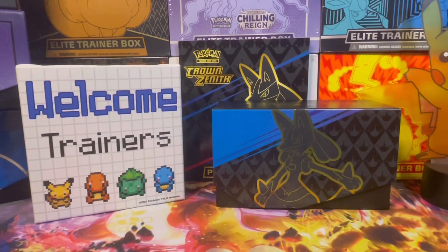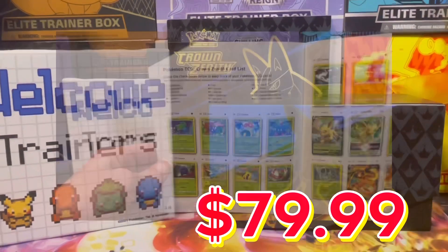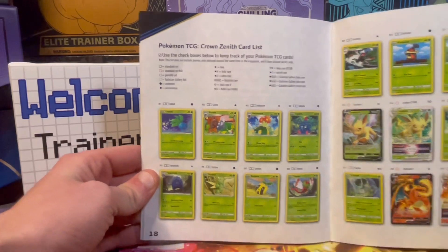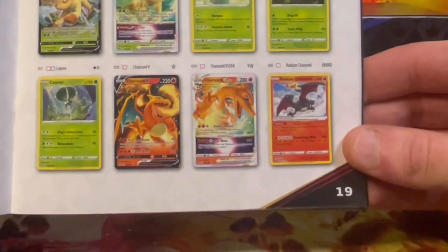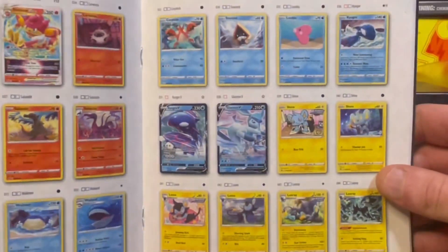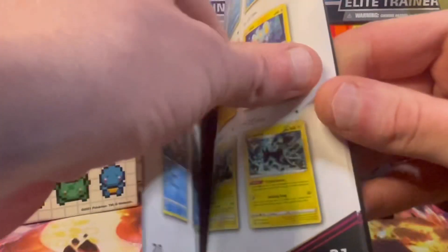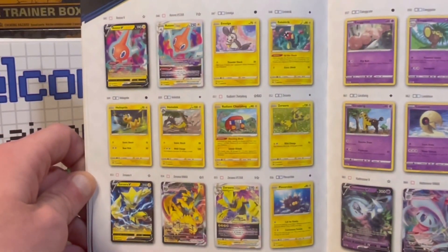Welcome back trainers, it's the official release day of Crown Zenith. We were fortunate enough to grab an ETB — it costs $79.99 Canadian. Some of the cards include three Charizards, which is impressive, a nice Entei, Kyogre, Glaceon, Regidrago, Zamazenta, and Mew.